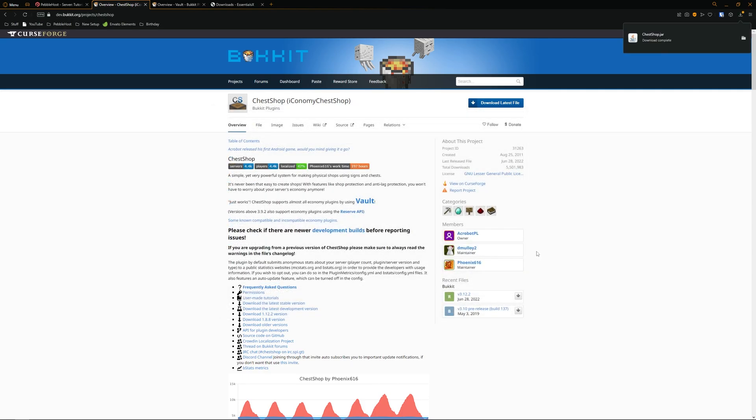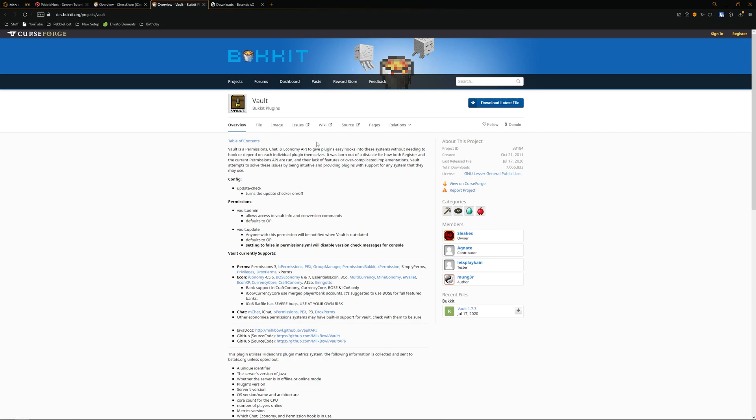We're also going to need an economy plugin so that we can actually have money in the game. In order for an economy plugin to work we're going to have to use another plugin called Vault. I'll leave a link to Vault in the description as well, and once again we're going to click 'Download Latest File'.